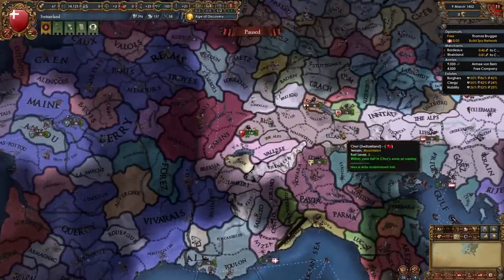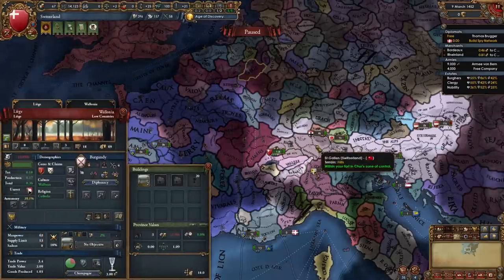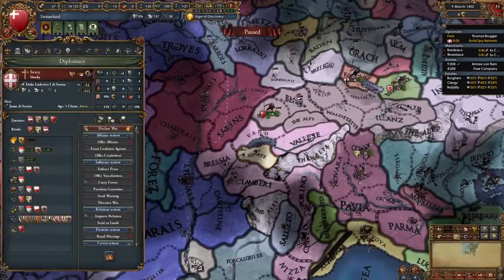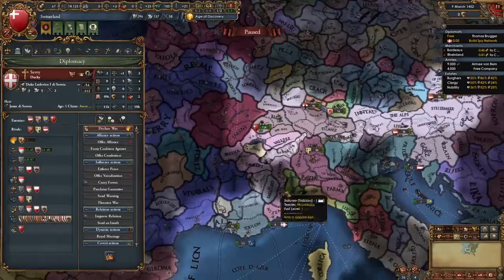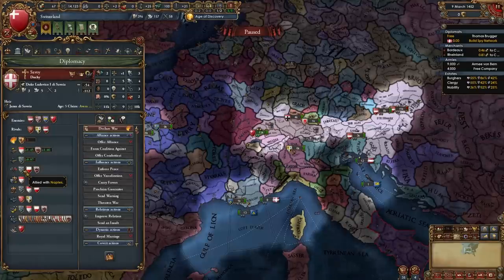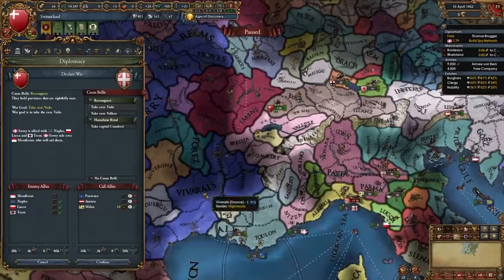Once a couple of months have passed after the war with the Three Leagues — in my case a couple of years because I had to help Austria in the classic Burgundy vs. Liège war, which Burgundy actually won — it is time to declare on Savoy. In my case they're even at war with Geneva right now. At this point they should have one or two small allies, or if you're unlucky a bigger ally. Mine have allied Naples, which is unfortunate, but it is still a winnable war as long as you call in Milan.